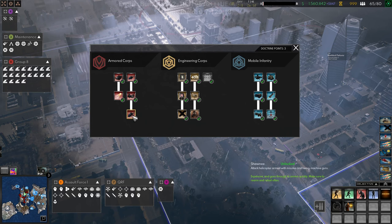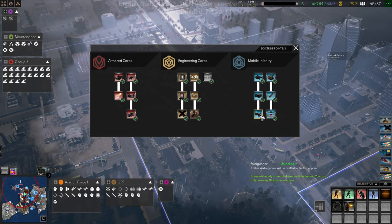Next, take the mule — which costs three doctrine points — but only to unlock the minigunner, which costs five doctrine points. I wouldn't actually buy any mules; I just want to get down to the minigunner. The minigunner sprays so many bullets at infected that it's basically a wall of bullets. It's not as powerful as it used to be since you can only call in one and it costs 6,000 to call in, but it's still very good.